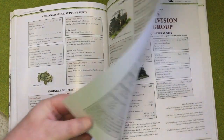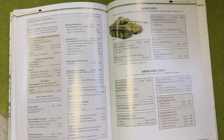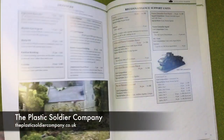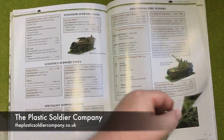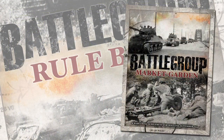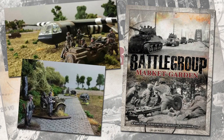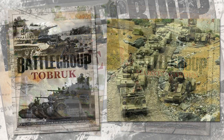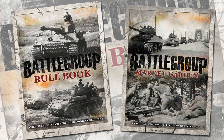Those force lists and scenarios are okay to get you started, but there are a range of additional supplement books for other nations, periods, and specific theatres of the war. These can be purchased separately from your local game store or online from the Plastic Soldier Company and other retailers. For example, the recently released Battlegroup Market Garden book covers forces for the Market Garden campaign in northwest Europe in September 1944. Similarly, the Battlegroup Tobruk book covers the North African desert campaigns. New campaign and army list books are published regularly, and there are often bundle deals where you can buy the rulebook and a theatre book together — these are usually great value.